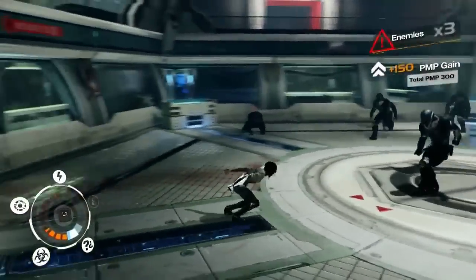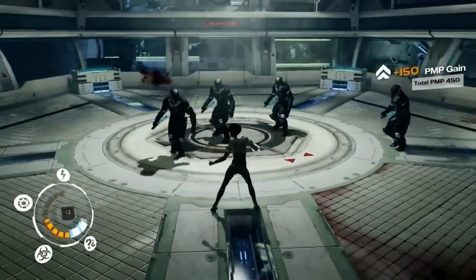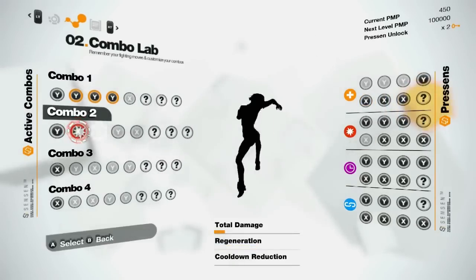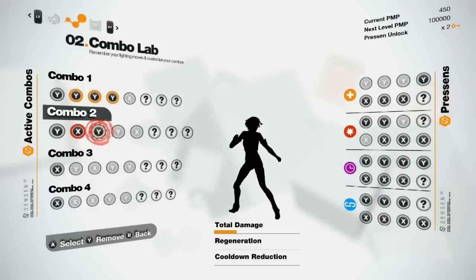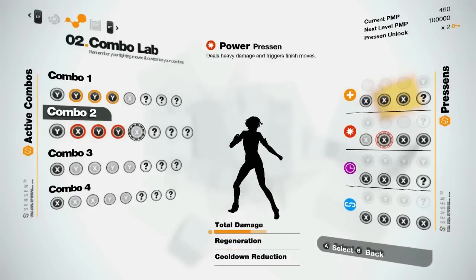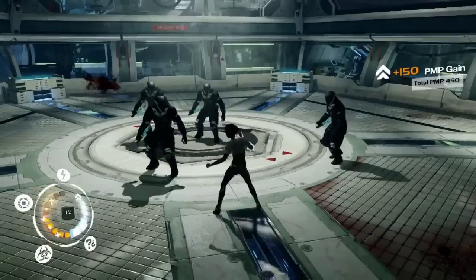The problem with Regen Presence though is that they deal very low damage. To face this new gameplay situation, we're gonna go back to the combo lab and build a second combo using Power Presence. These Presence deal high damage and can trigger finishing move opportunities, whereby Nilin is gonna overload her enemy's memory. Let's preview this new combo, and now let's try it out.